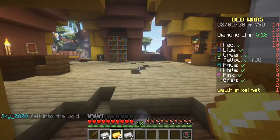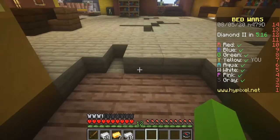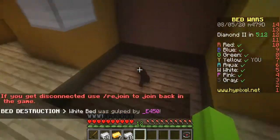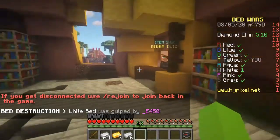Tip number 2 is, when you have 7 gold, don't waste it on a sword because you're only going to die and lose it. So you should pretty much just save it up for iron armor.